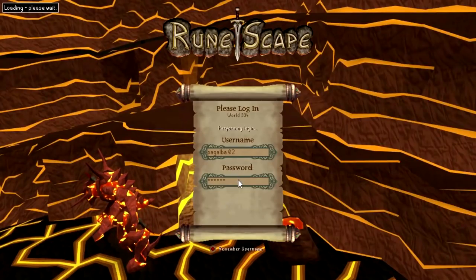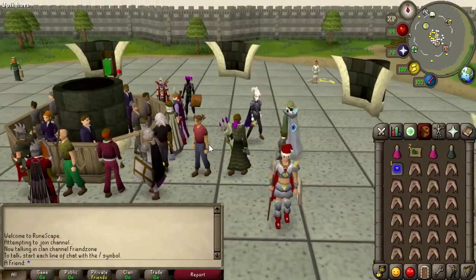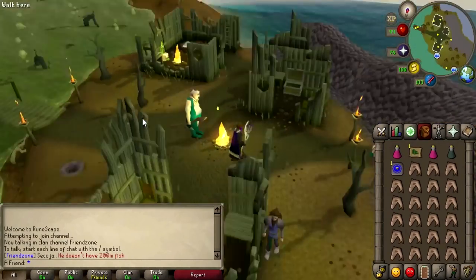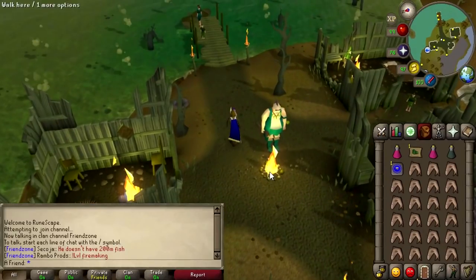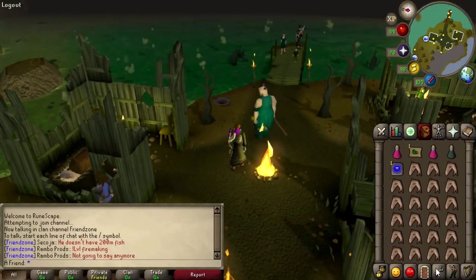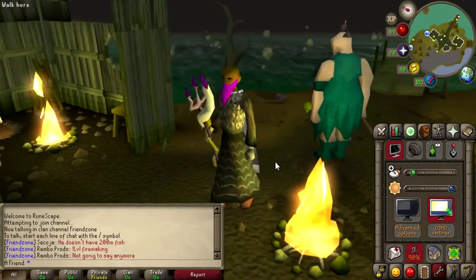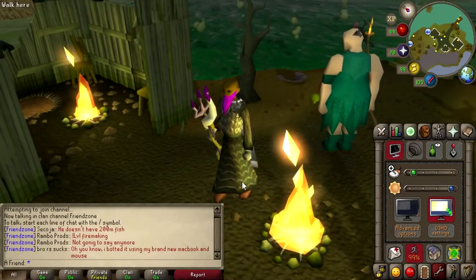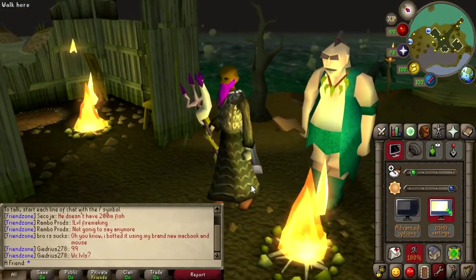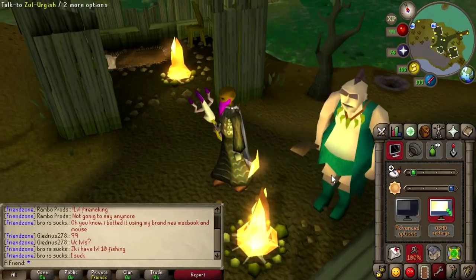Let's just log into the game. I wanna show you something. This is Gran Exchange, but I wanna show you Zulrah. It has bloom — the fire has this bloom effect. You can see the lighting on my body as well. Like this side is normal, but because of the fire, this side is glowing, and on his body as well.